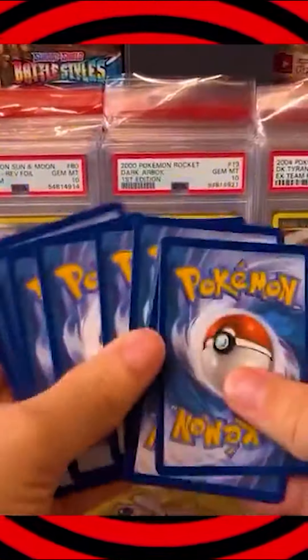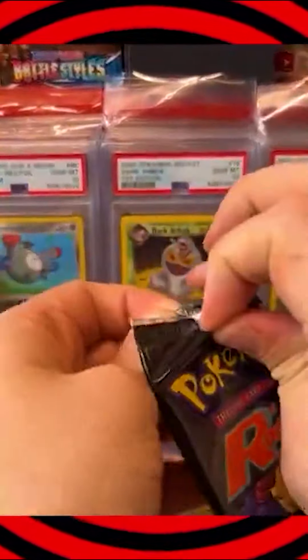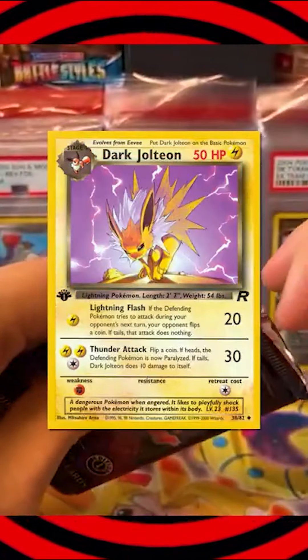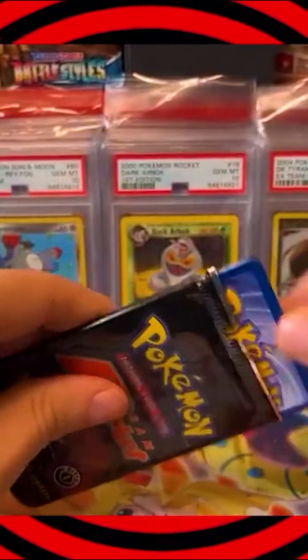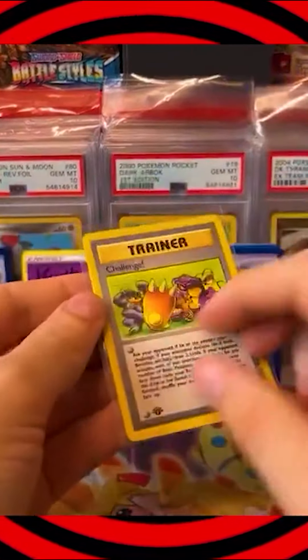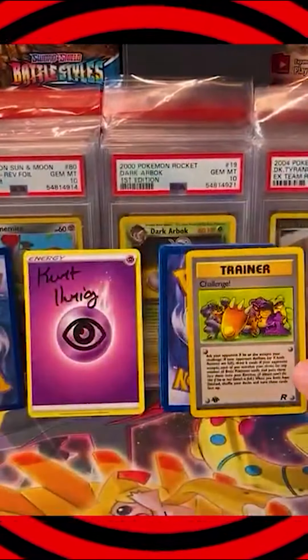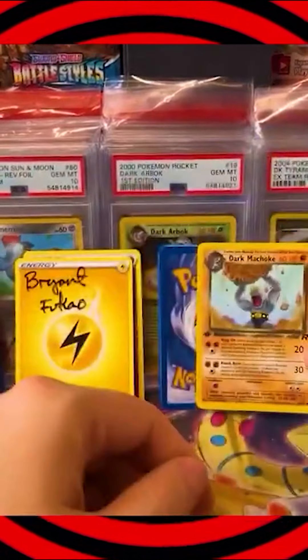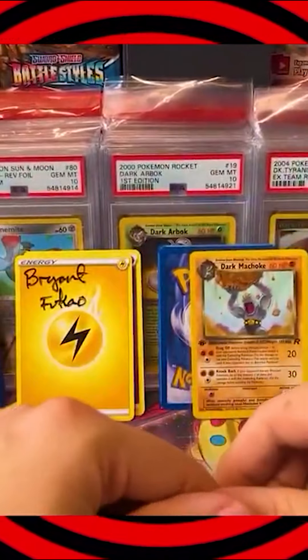Are you ready? Hopefully some good commons and uncommons in these packs. The uncommons can be really nice, like Dark Charmeleon, Dark Flareon, Dark Vaporeon, Dark Jolteon — those are all pretty solid. We've got Dark Rapidash for Chris Acevedo. Kurt Irig is going to end up taking home the empty booster pack. Dark Machoke — no Dark Charmeleon, unfortunately. That's too bad.